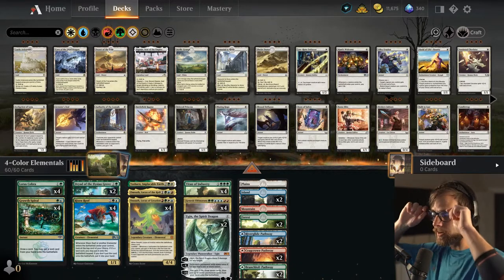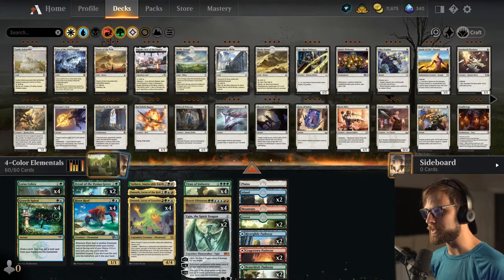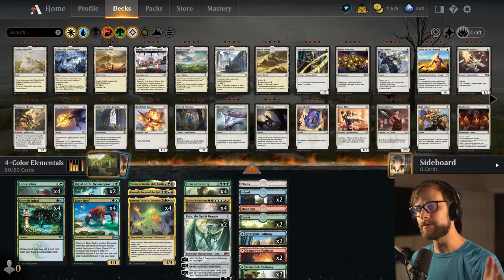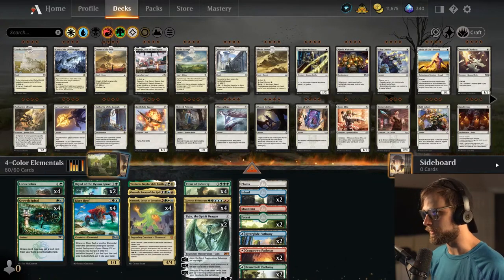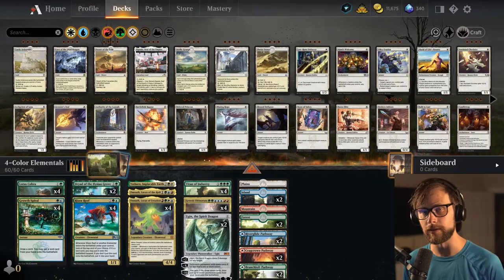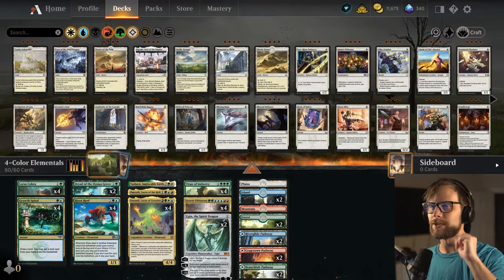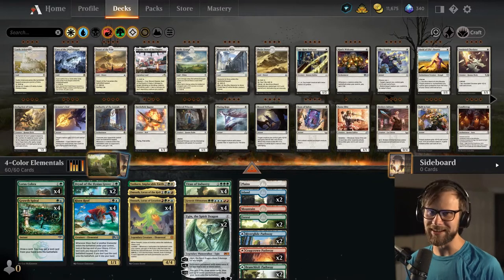We are jumping into Four Color Elementals today. LegendVD is the one who created this list, so LegendVD, thank you so much for sharing this over on AetherHub. I'm really excited to try this solely because I haven't played with Genesis Ultimatum in a while and I really like the card. Truthfully, Genesis Ultimatum is just a ridiculous card to me.